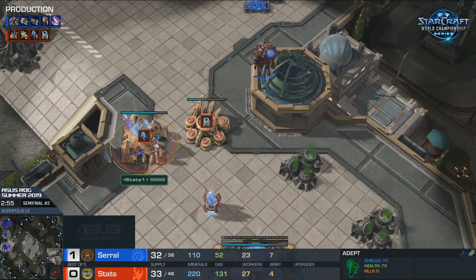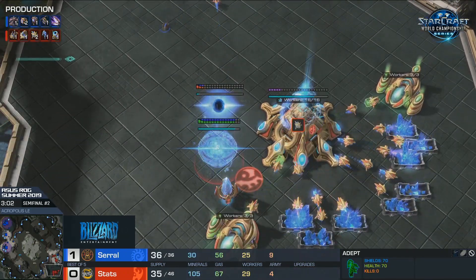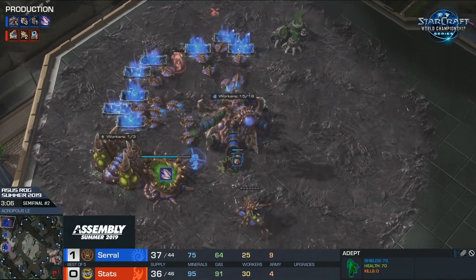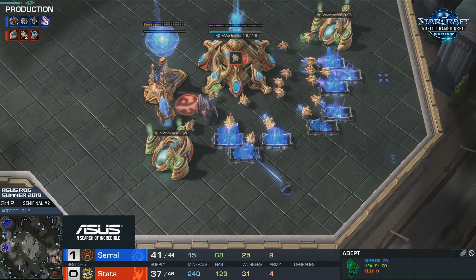We have a Twilight Council here, about to finish from Stats - no robo just yet. And the sneaky little Ling getting in and getting a decent scout. Serral is like one of the only players that does this very continuously, just gets a scout with everything. So he sees the Twilight Council, sees the robo - he knows exactly what's up here.